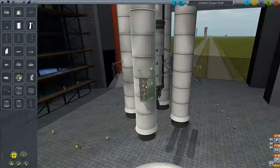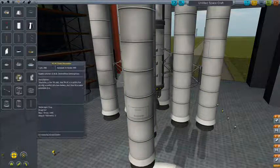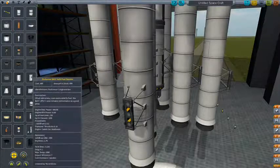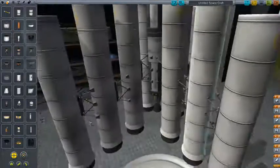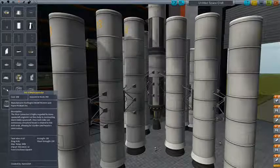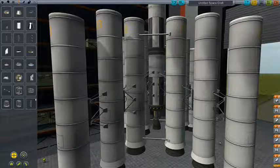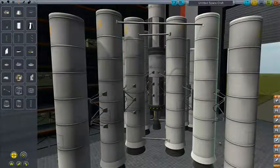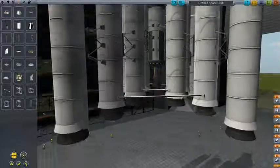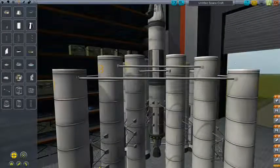Let's get some more decouplers, get some more solid fuel boosters, and more decouplers, and more solid fuel boosters. Right now this does not look very stable, and that's because it's not. So what you're going to want to do is get some strut connectors and start connecting things. I'm going to connect each one to its opposite, and then we can go outside and see if this thing can actually lift off the pad.